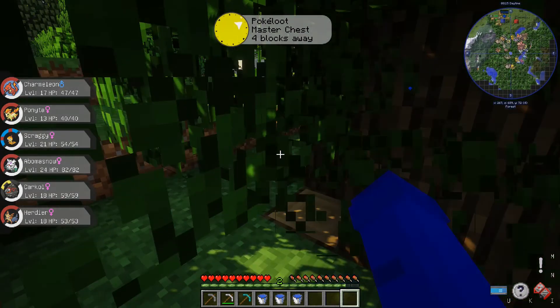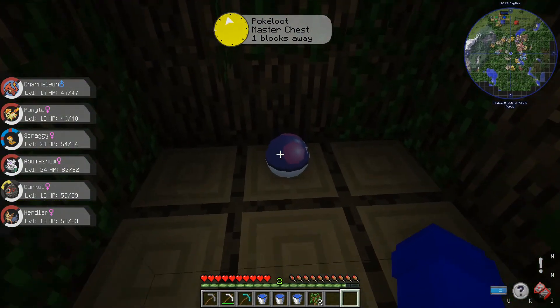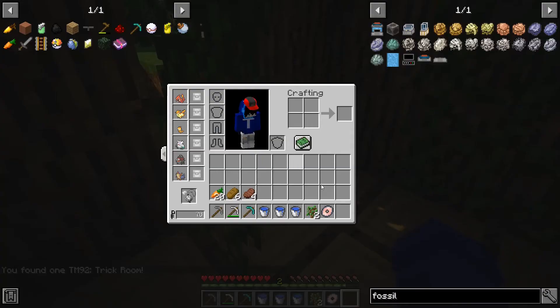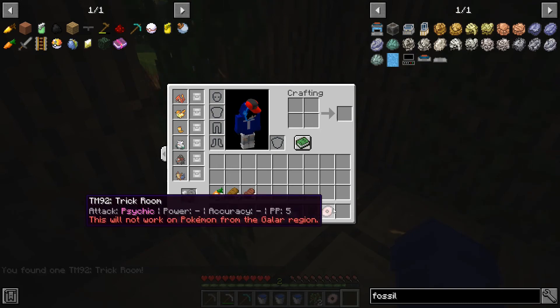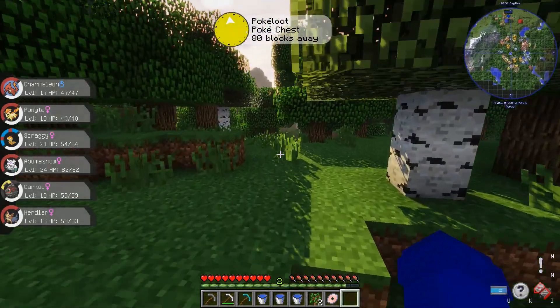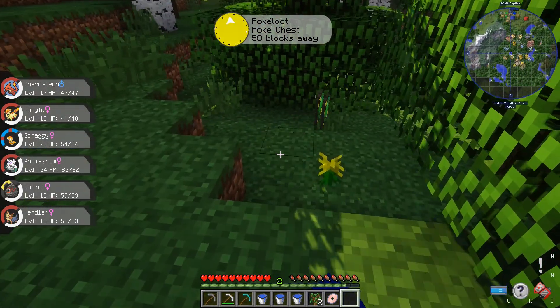This doesn't usually happen — it's a master ball in there! It's a master ball loot... it's a trick room. 'This will not work — a Pokémon from the gallery region.' All right, fair enough. The gallery region — wow, you wouldn't expect to hear that.